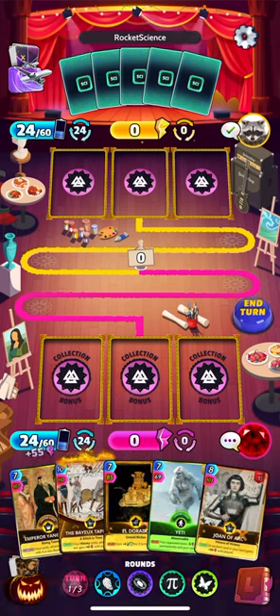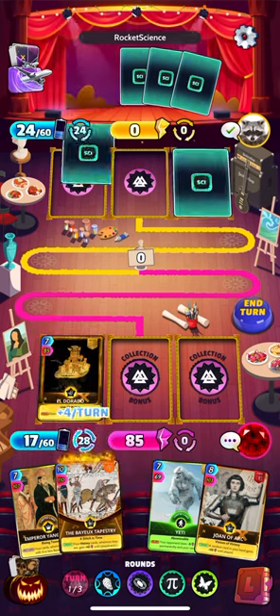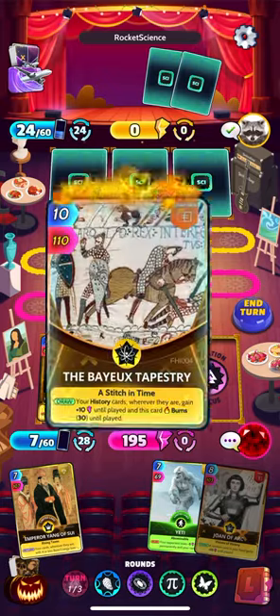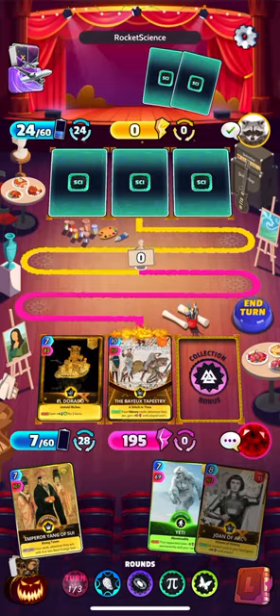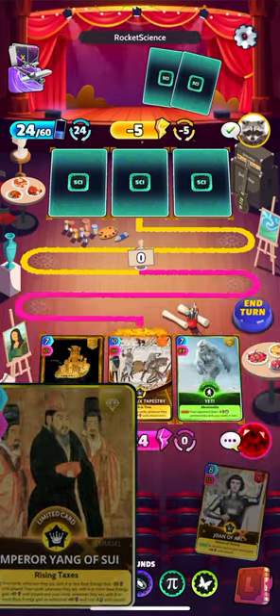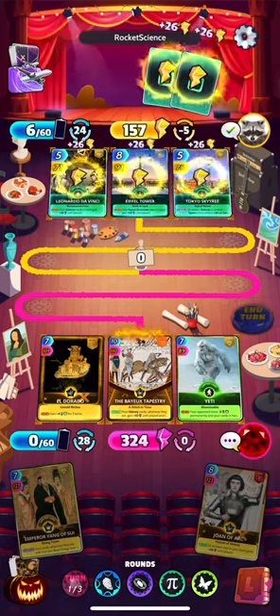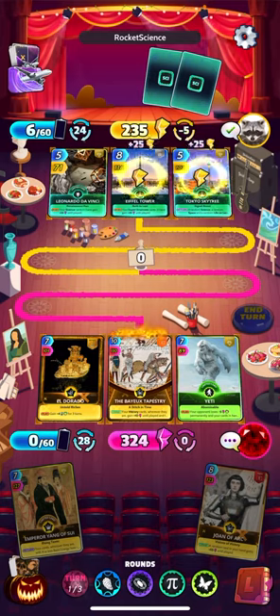Alright, let's see what we got here. We got El Dorado on the rip so we're probably going to play it because I don't want to risk running out of energy. We don't want that card to burn up in our hand either, so we're going to play it down. I think I'm going to go Yeti — Yang could be problematic with the energy at the moment.